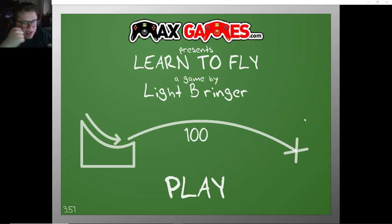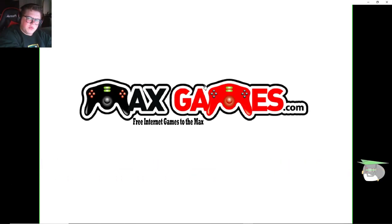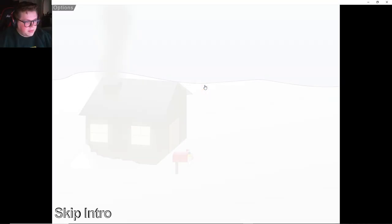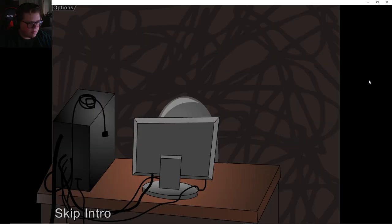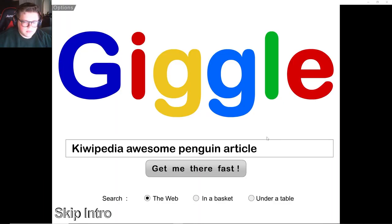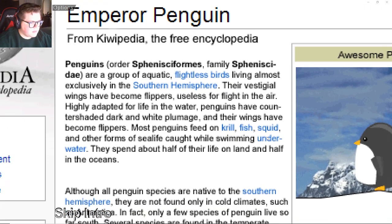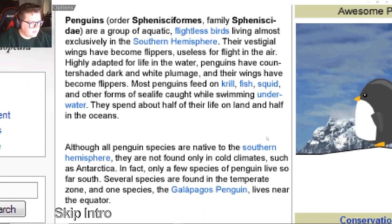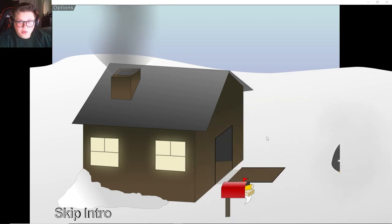Hey, how's it going guys? Today we're playing Learn to Fly 1 - an absolute classic. We'll be playing 1, 2, and 3, and then I don't know if there's a 4. We'll watch the intro: somewhere in Antarctica. We're learning to fly - let's do this.